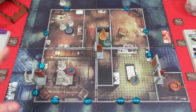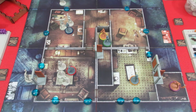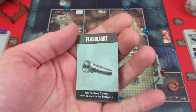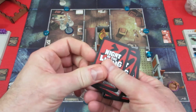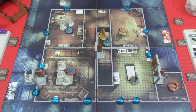We're going to start off with Tom. He's over here in this room on his zombie side, as depicted by his orange miniature. In this scene we can search for melee weapons, and the cool thing about Tom right now is he has the flashlight — it's a search where you draw two cards, which is really good.